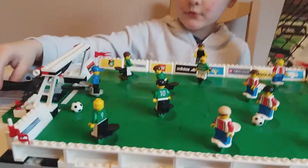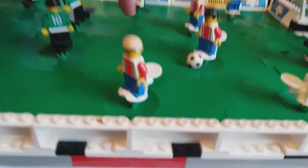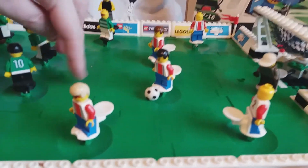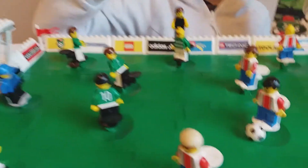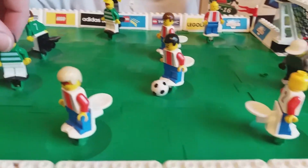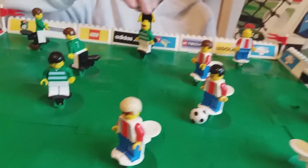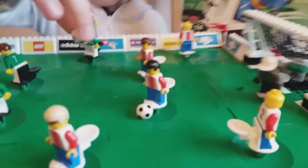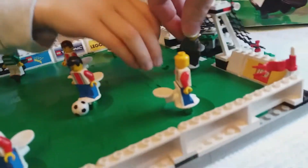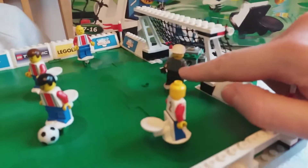Here you can see it's a series of interacting base plates on the bottom, connected together with two-by-two tiles. There are two teams with numbers on the back and old-style haircuts — the green shirts with white hoops and the white shirts with red and blue stripes. They've got an old Fright Knights torso there, and there's a blue version of that for the other team.